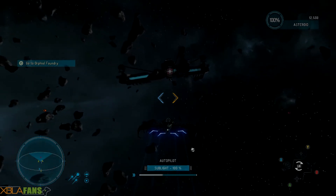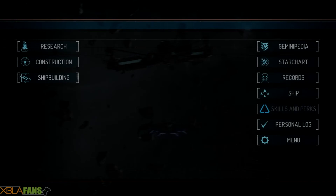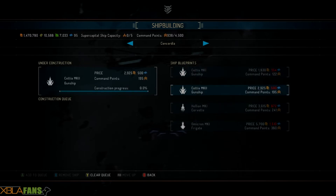Now I'm gonna show you exactly how to build stuff — shipbuilding. You don't unlock this until a little bit later in the game. I've unlocked a couple of ships so far. What you do is add a ship to your build queue.